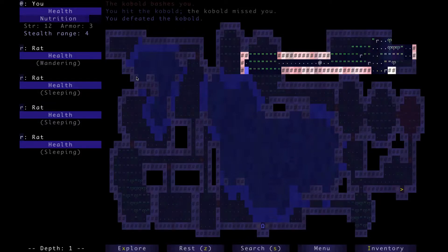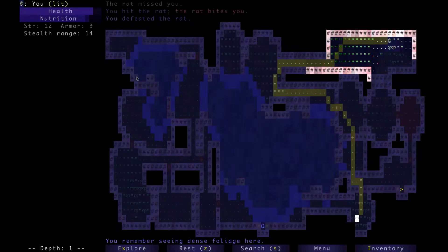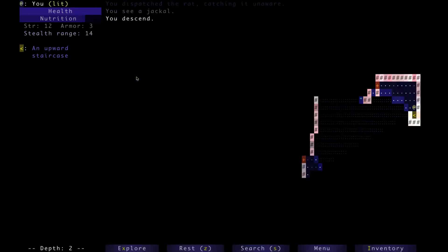A bunch of rats — I'm going to wait for them. Nothing in this room. I think we've explored it all. Let's go down to level two. And another chasm.